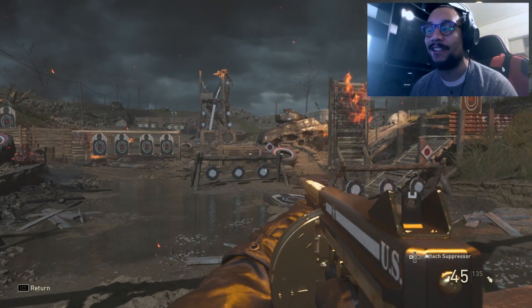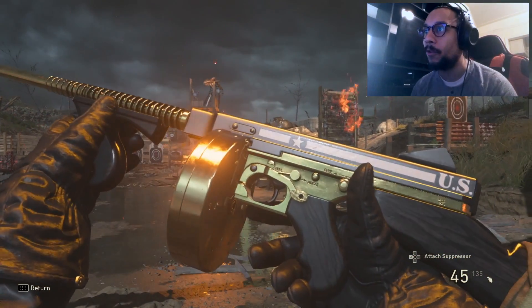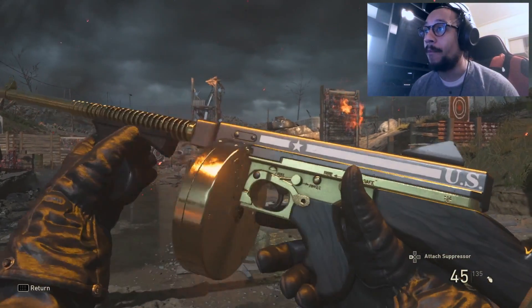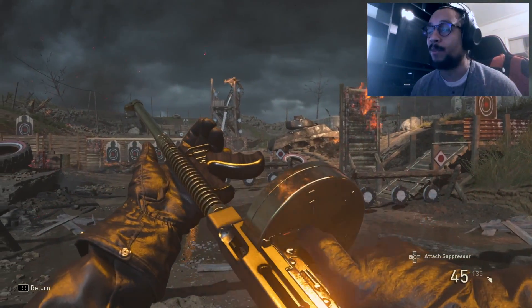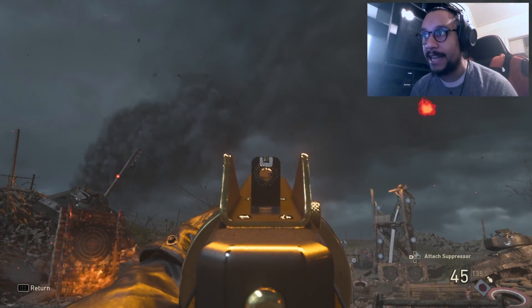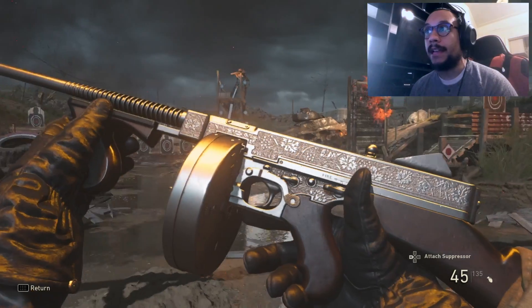Next up we got the Handler 2 - look at this bad boy. This thing looks so nice and clean with that black and gold. I just think it has a really nice look and feel to it. Pretty simple and basic in inspect mode, and here's the iron sight if you guys are interested.